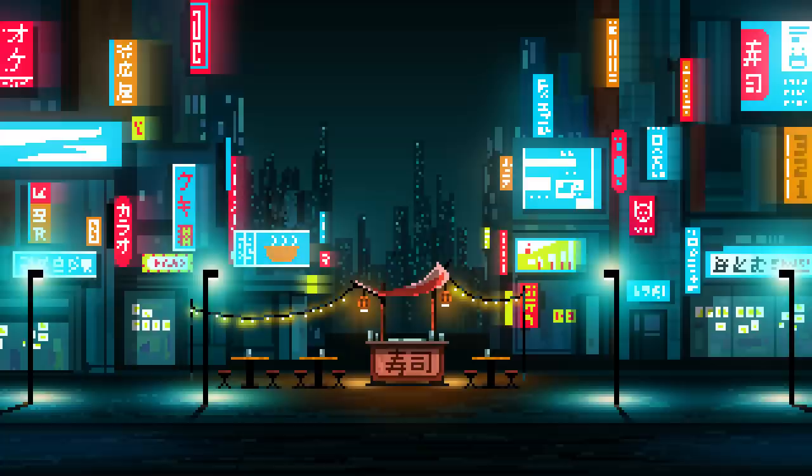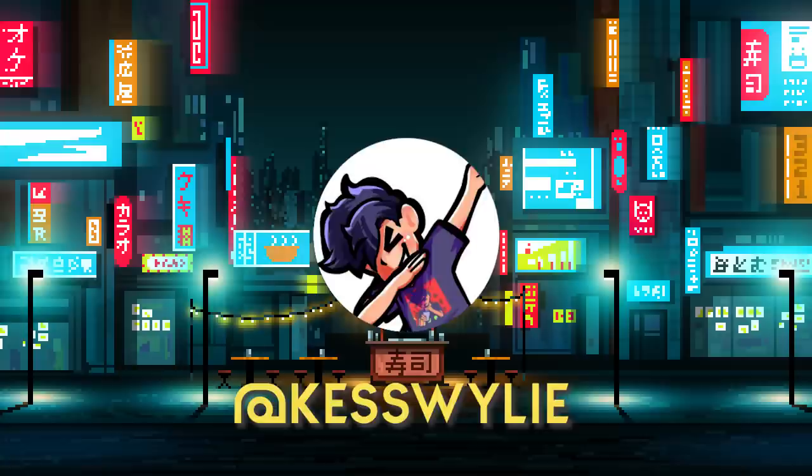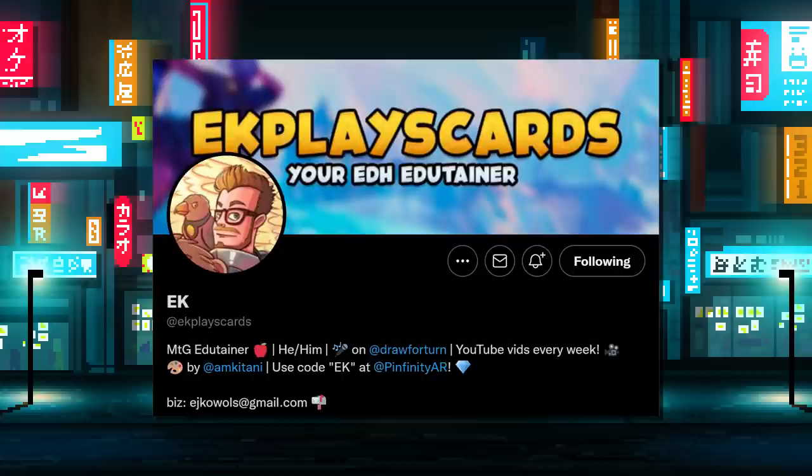Not only are we trying out Artisan for the first time, we have one of the creators and champions of the format, Alex Kessler, on the show today. Alex Kessler typically goes by Kess Wiley online, is a business owner of a toy company, a Game Nights alumni, and co-host of the Masters of Modern Podcast. Most recently, they have a super cool new board game called Battle Bosses that they just released, and you should go check it out.